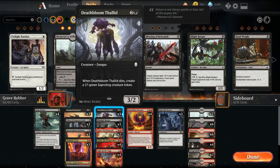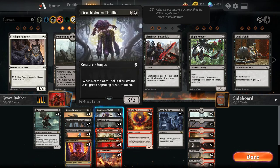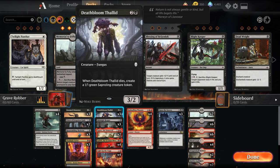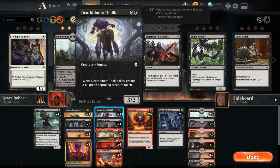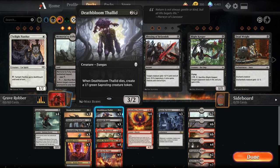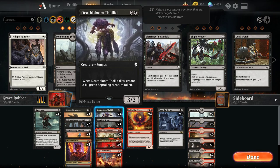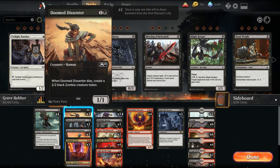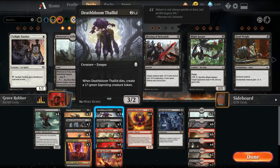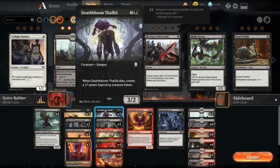We're also playing Deathbloom Thallid — I think the promo code is FOILFUNGUS, all one word, and you can get the free card style with Deathbloom Thallid. This is basically similar to Doom Descender; it just gives us a 1/1 Saproling instead. So it's a bigger body up front, smaller body on the back side.